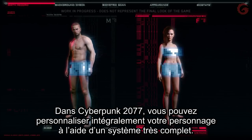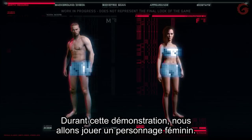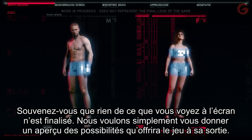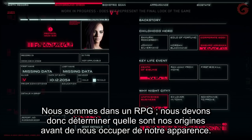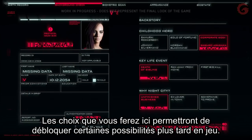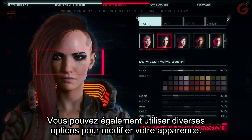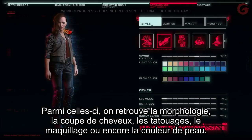In Cyberpunk 2077, you can fully customize your character using a deep customization system. For this demo, we're going to play a female. Keep in mind that what you see here is not final — we just want to give you a glimpse of what will be possible in the released game. You can use an array of different options to modify how you look, including body type, hairstyle, tattoos, makeup, skin tone, and many more.